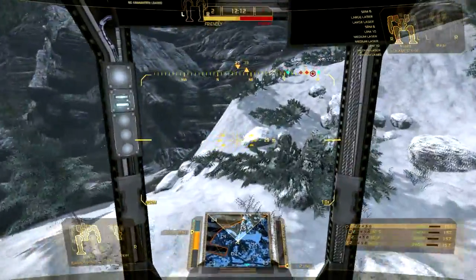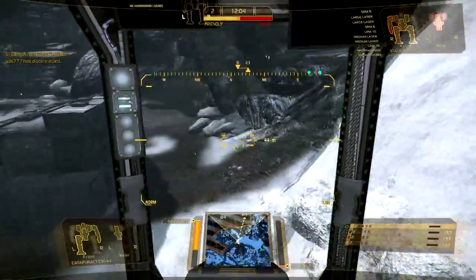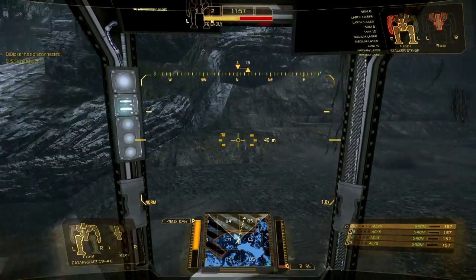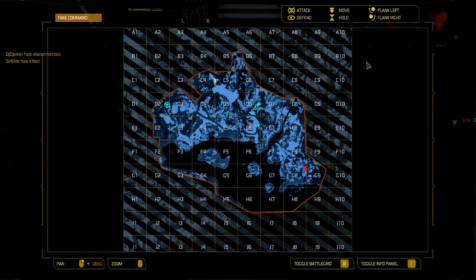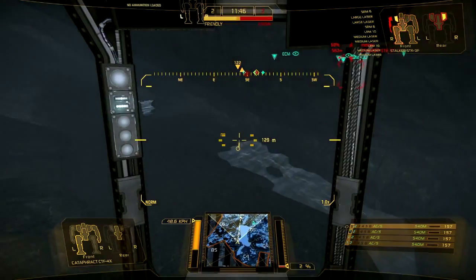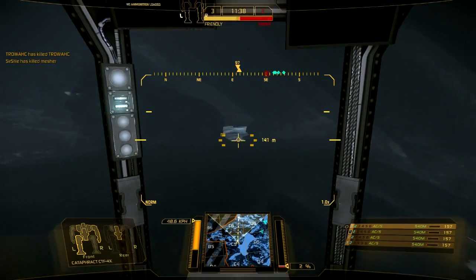I found out the hard way that you can't walk up this bit of snow, which annoyed the crap out of me, as you can get up the other side. So I've got to go all the way through the cave here at a pace of a Cataphract, which is about 50 miles an hour. You can see the number on the screen if you want the exact top speed of this mech.